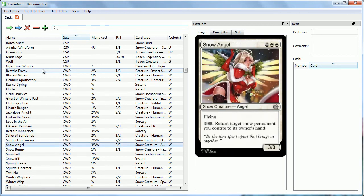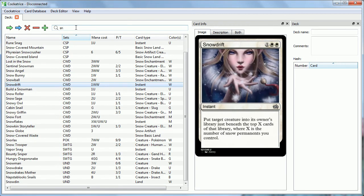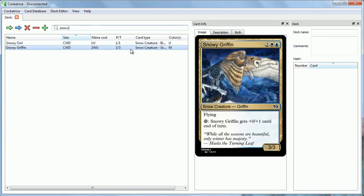Just as a quick intro, scrolling through some of the cards here now, I want to go over the mechanics of the set. One of the big mechanics is each of the allied colors — blue-white, blue-black, black-red, green-red, and green-white — each representing a different season, and blue-black represents time. For blue-white, the mechanic is snow. You can see it in cards like Snowy Owl, which has Snowfall: whenever a snow permanent enters the battlefield under your control, you scry one. And we also have Snowy Griffin. You can also pay snow mana, which is mana produced by any permanent that is snow and makes mana.